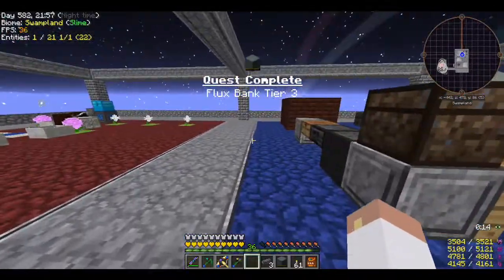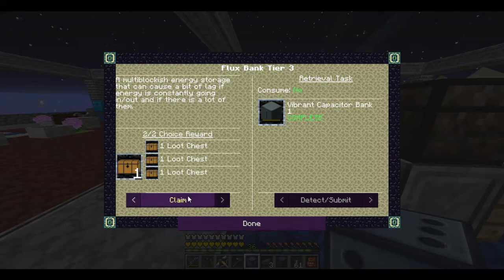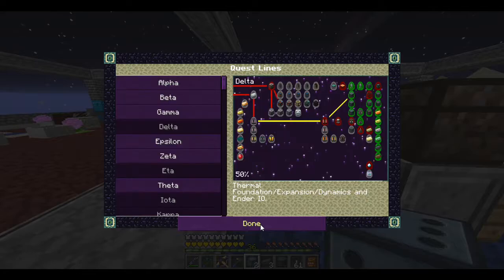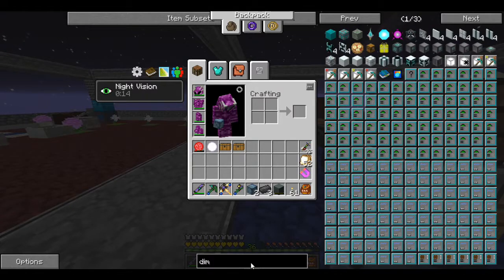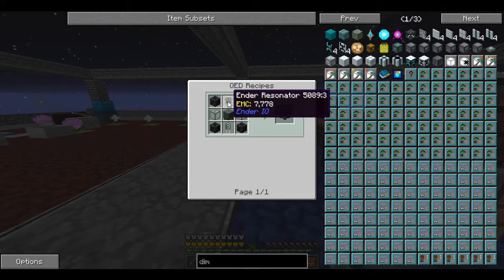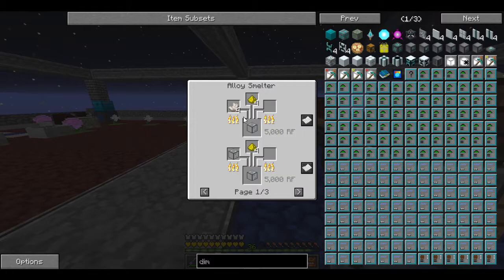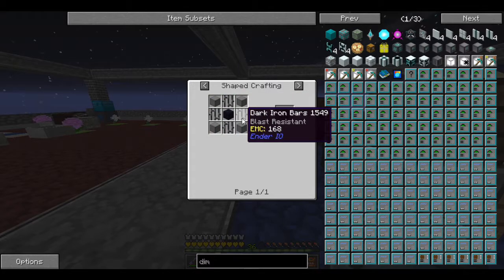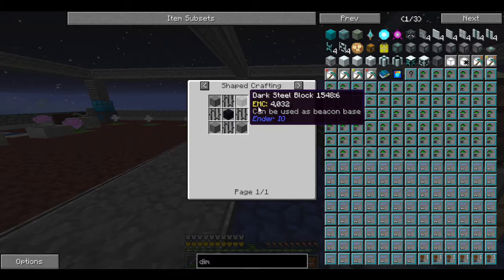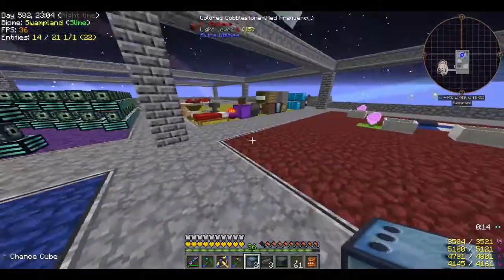Now I have enough dark steel to make the vibrant capacitor. It's funny the vibrant capacitor doesn't have any vibrant alloy in it. Quest done! Now for the dimensional transceiver - a little more complicated but not drastically so. It needs an ender resonator, an architect capacitor, the vibrant capacitor, enlightened glass made from quartz and glowstone, and dark iron bars. We're going to need four dark iron blocks, so 36 times four is 144 - we need to get more dark steel going.